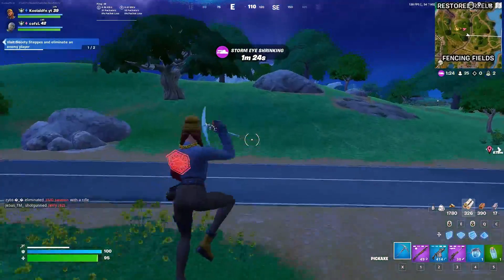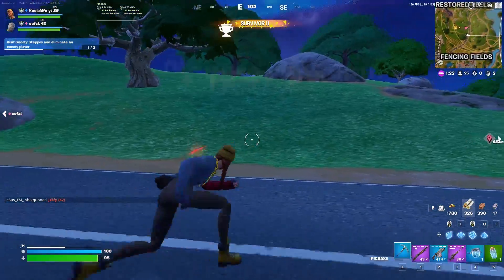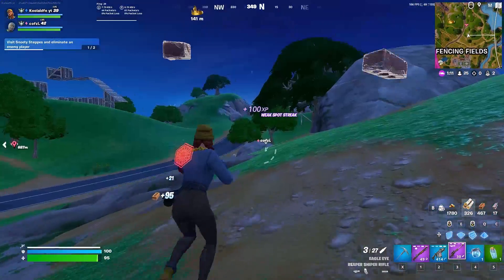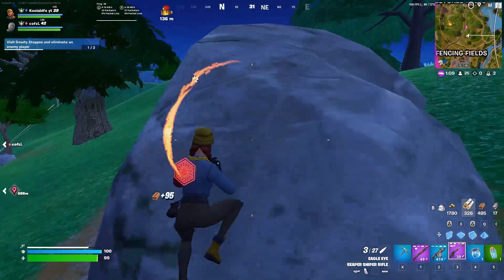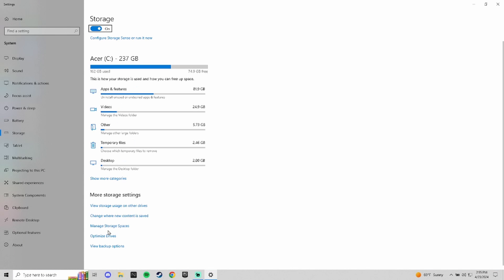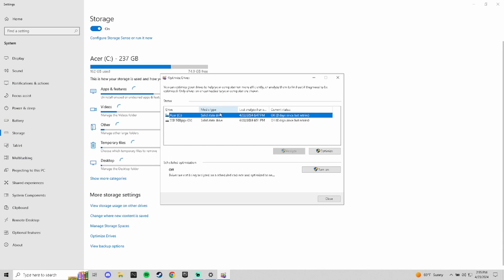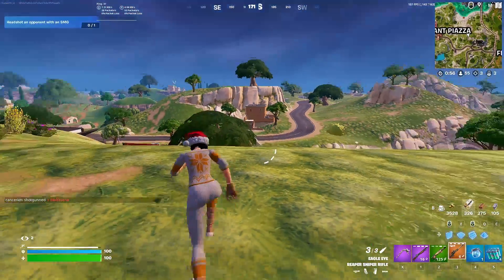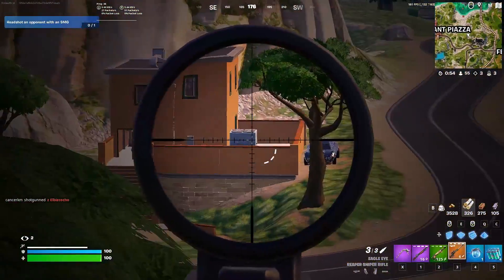The final tip to help boost my FPS in Fortnite is optimizing my storage drives. This will make sure that you have the least input delay between your CPU and your Fortnite files. To do this, we need to go into your storage settings in Windows. Next, we're going to scroll down to the optimize drives and click on this section. From here, if you're like me and you have two different drives, you can see them both on your computer. We're going to want to click on the one that has Fortnite downloaded on it — this should be your SSD. Then hit the optimize button and wait until it's complete. Once it is finished, hit close and you're ready to restart your PC.